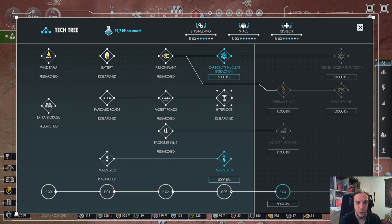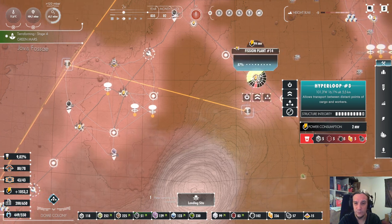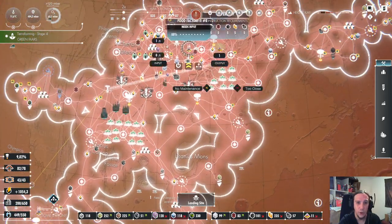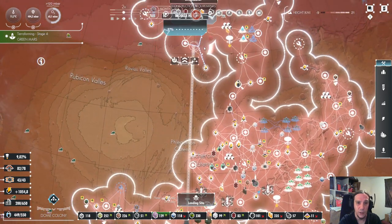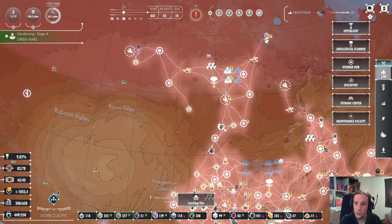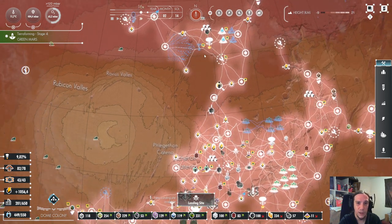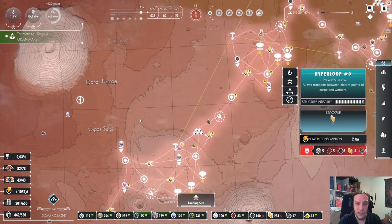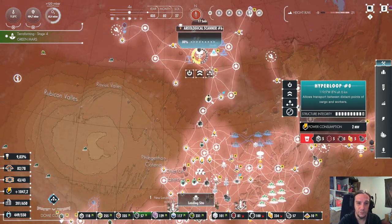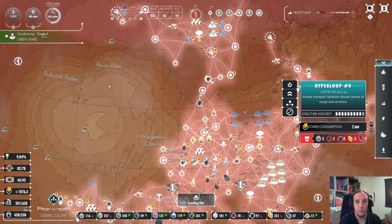Upgraded roads make your drones move a lot faster. From my experience, the improved roads tech is pretty enough — I didn't use the fastest roads too much because after that comes the hyperloop, which is a real godsend. Hyperloops are easily explained: you have ending stations that connect to each other. Hyperloops are the fastest roads available in the game. I'm going to show you how they work — we're going to construct one here, focus that building, and fast forward until it's done. Hyperloops are basically highways for your base, and your drones zoom over these lines.